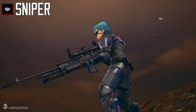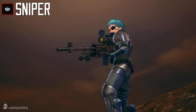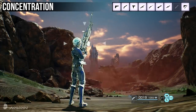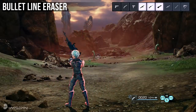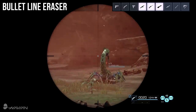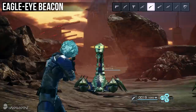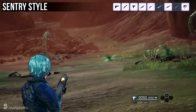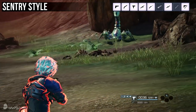The final role is the Sniper. The Sniper specializes in long range attacks using sniper rifles. Their skills include: Concentration, which temporarily raises your bullet circle accuracy; Bullet Line Eraser, which causes a short delay in the time it takes for your bullet line to be shown and makes it harder for enemies to detect you; Eagle Eye Beacon, which fires a bullet that temporarily adds the part it hits as a lock-on point on a circle frame; and Sentry Style, which puts you into a crouching stance that increases attack, defense and reload speed as long as you remain still.